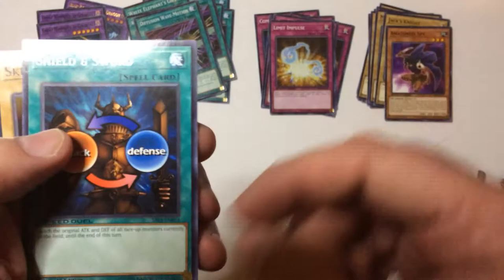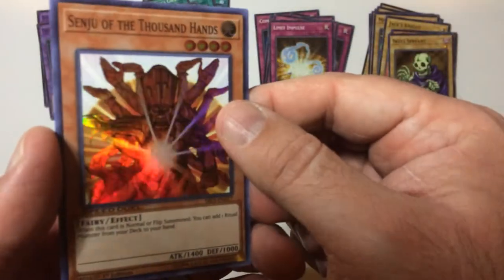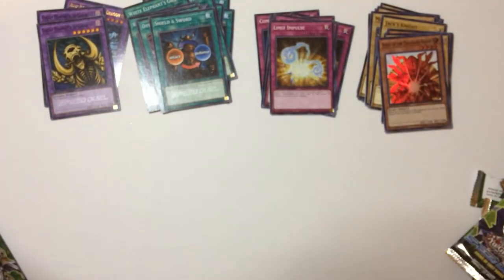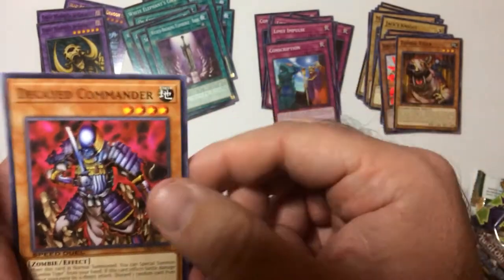It looks like a Spy Shield Sword, a Skull Servant, there we go. Sends you with a Thousand Hands, lets you go get a ritual monster when he slipped. Zombie Tiger — one of these. Constriction, the Cave Commander. Let's see if it does pair with a Zombie Tiger, so that's alright.